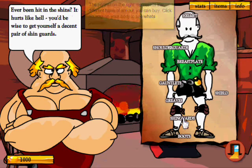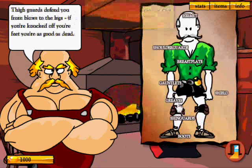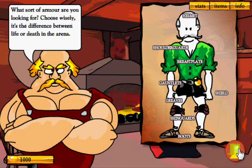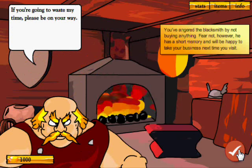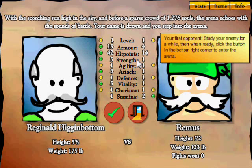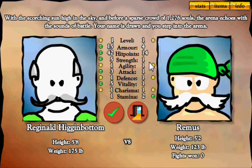We could buy boots, shin guards, greaves, gauntlets, shoulder guards, breastplate, helmet, and shields — we'll leave it for the moment. You angered the blacksmith by not buying anything, but he has a short memory and will be happy to take your business next time. Let's enter the arena. Here is our first opponent: Remus — definitely not Lupin. Study your enemy, and when ready, click the button in the bottom right corner to enter the arena.